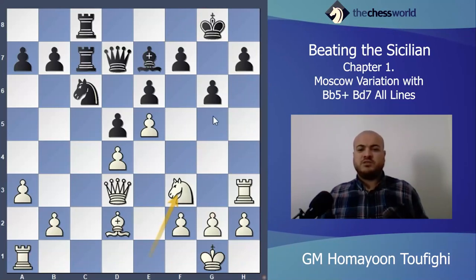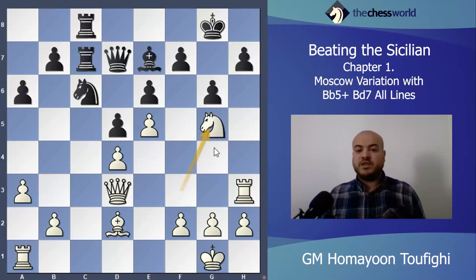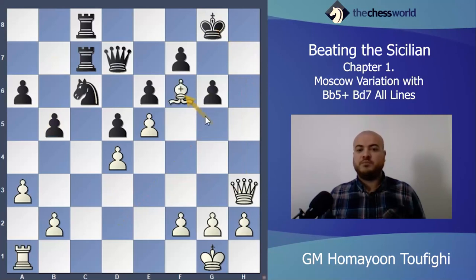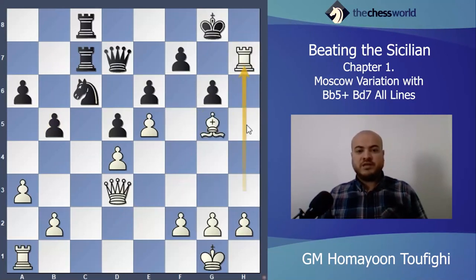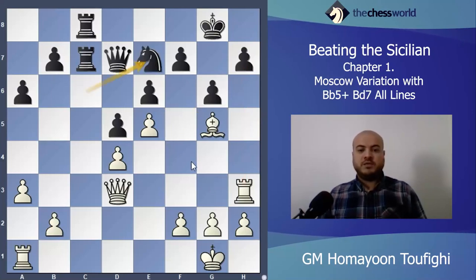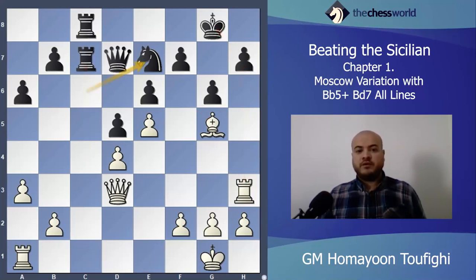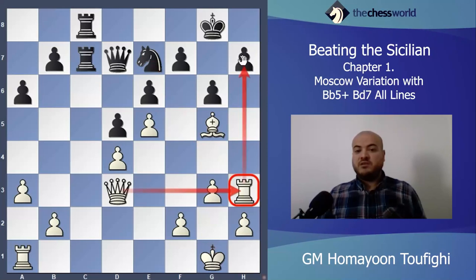The idea is Knight g5 — for example if black plays a6, I play Knight g5. Rook takes or Knight takes h7 is coming. If black takes I'll take here, and the idea is Rook takes h7. If black plays something I'll take with check and then Bishop f6 is a forced mate. But black can play Knight e7 — a funny move. After Knight e7 I cannot take because after take-take, Queen h3, King g8, Bishop f6, Rook c1 — mate is coming.